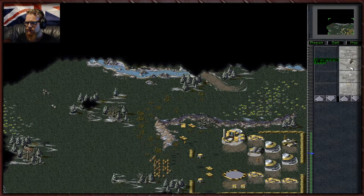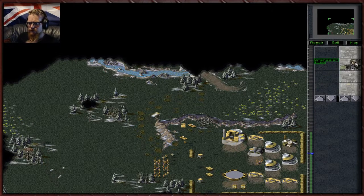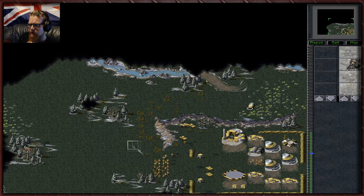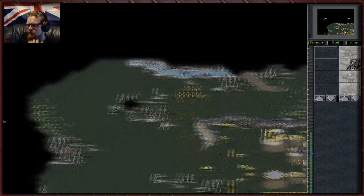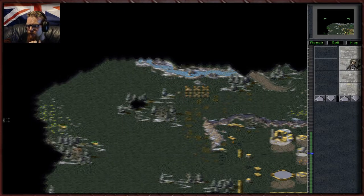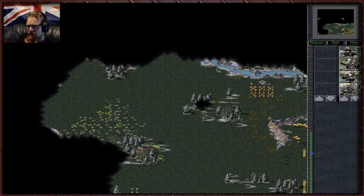We really do need the MLRS to deal with the flamethrower troops. Let's go see if we can do any damage with these guys. I don't like pulling out so many of our men — let's scout this area out first because we might need that tiberium soon. That's only a small patch, which isn't that brilliant.